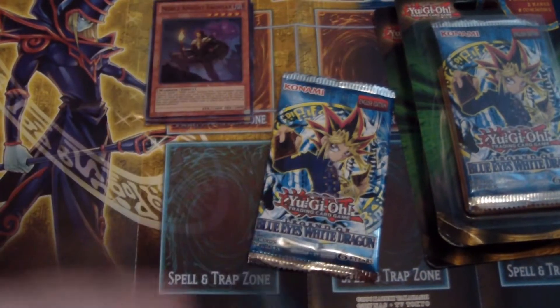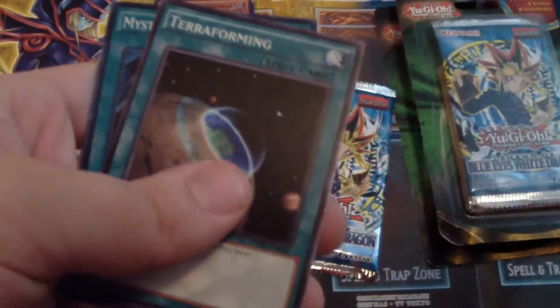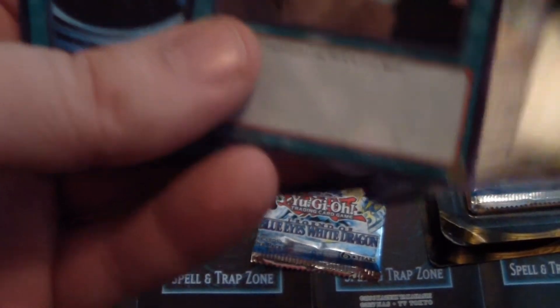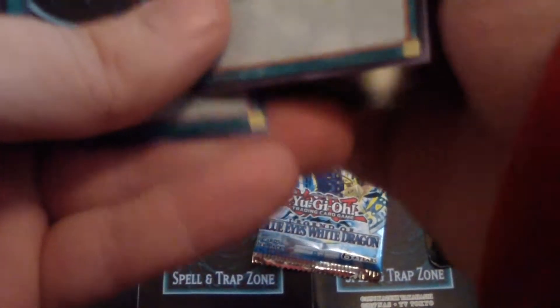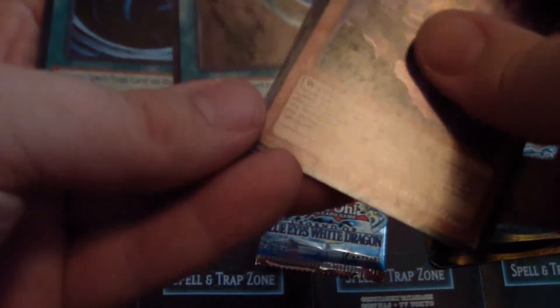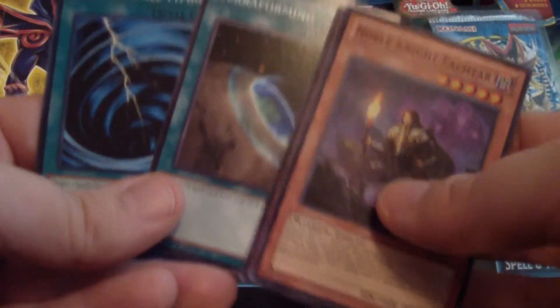Forbidden Lance — the one time I don't use the forbidden playmat, really? Oh come on! Somebody's messing with me. Terraforming and Mystical Space Typhoon! Oh god, okay, you know what, that's actually really really cool. These are actually really cool — check this out guys. I think that alone just made it worth the cost of the pack. And yeah, this is a Super Rare by the way.